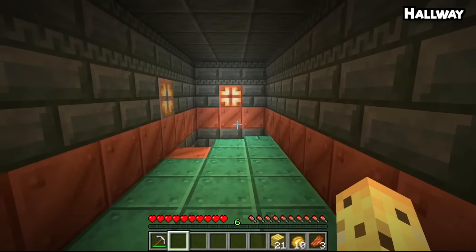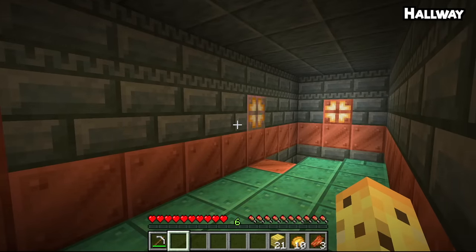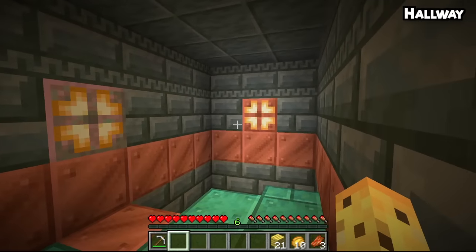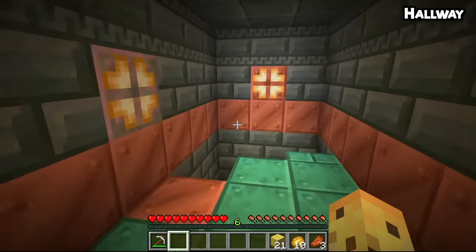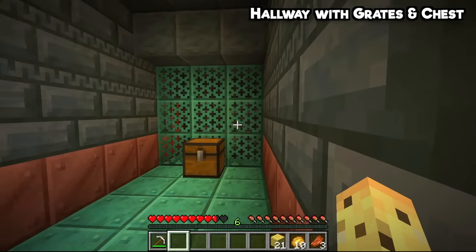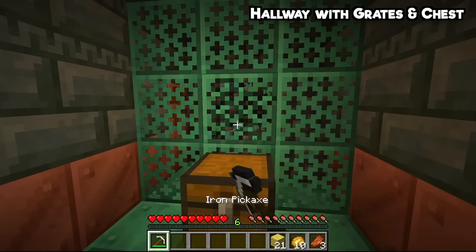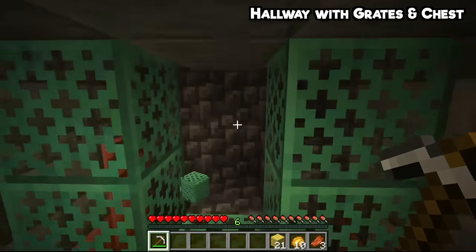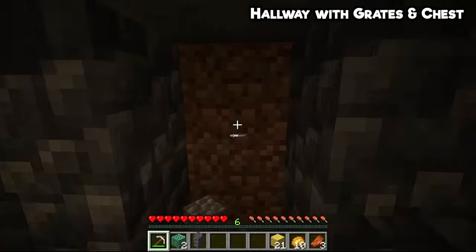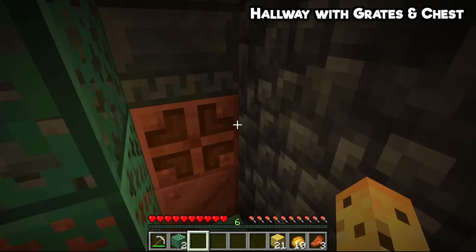The second type of structure you'll find in the Trial Chambers is the hallway, and this is your perfect box-standard hallway — the basic one. There is nothing notable about this room besides it has copper and oxidized copper and the occasional bulb along it. This is a hallway that just connects things without having any vertical incline. However, if we go down this staircase, at the end of it we'll find a much more interesting hallway that leads us out to some copper grates, and when they're oxidized they'll have a chest right in front of them. These copper grates will always have some deep slate behind them, which I think is a nice detail.